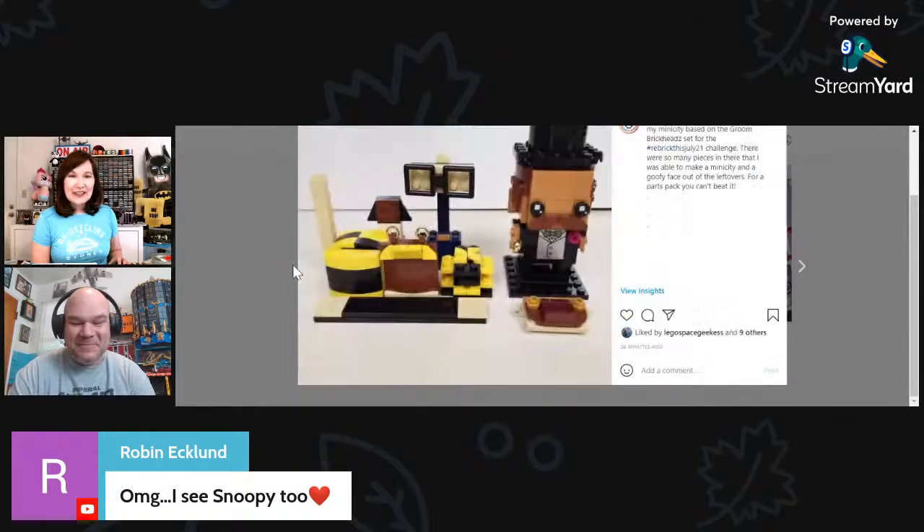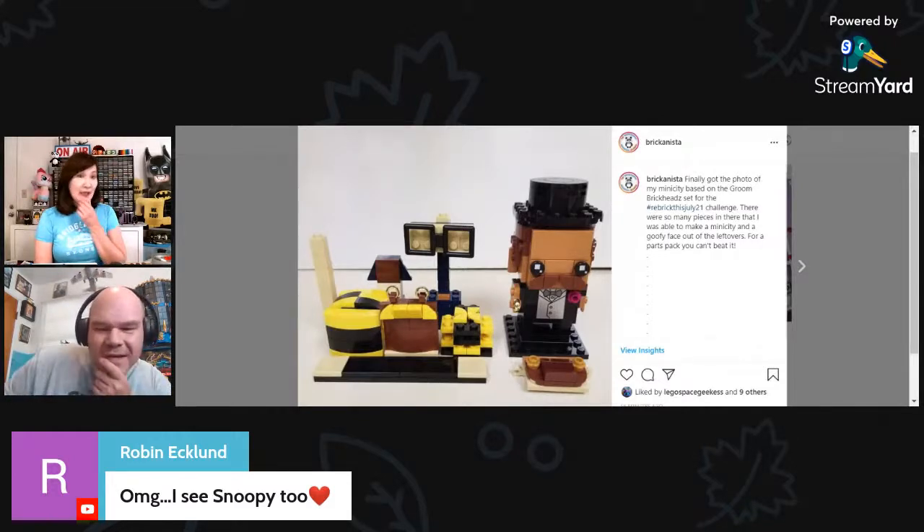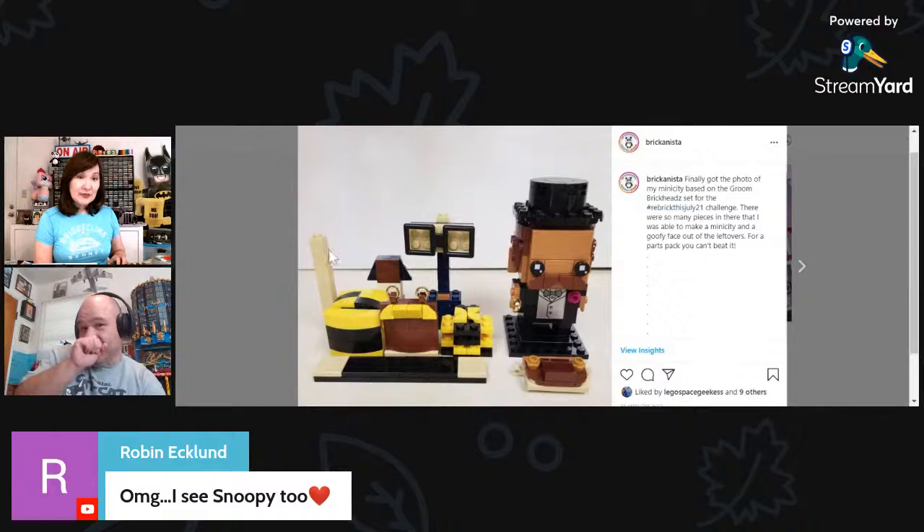Here's one from me — I had to take this photo really quickly so I don't have any close-ups. I literally posted this about half an hour before we went on air. I built the Groom Brickhead and then made a micro city out of everything else, plus a goofy face right in front of the Groom. This is supposed to be a little micro city with a road in front — that's my interpretation.